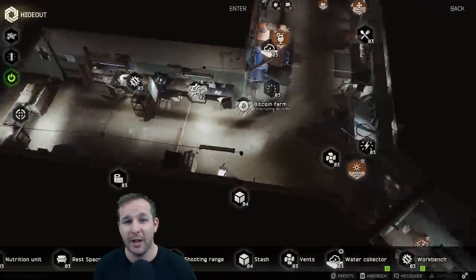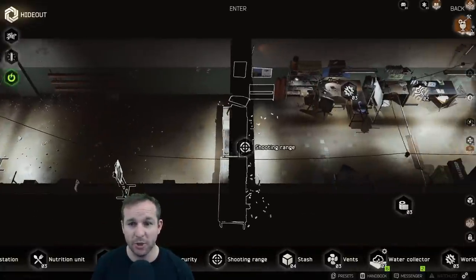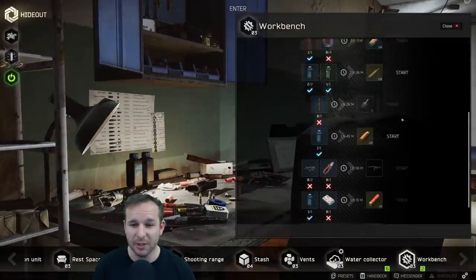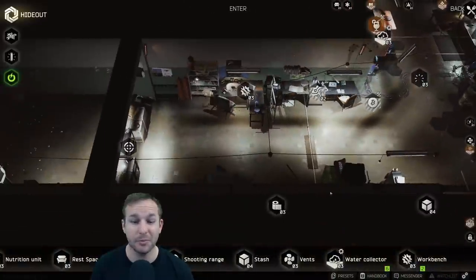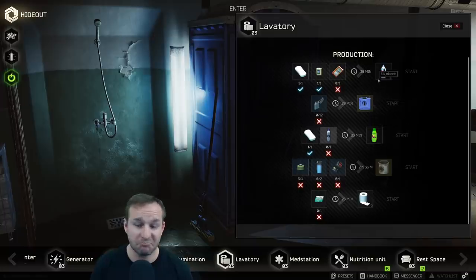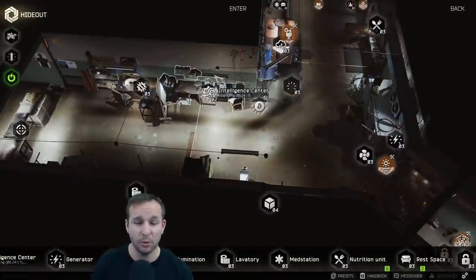A lot of people have been asking me about how it all looks. So you've got the shooting range here — once you get that upgraded, that's all you have to do for it. Workbench level three gives you some crafting options you can use. I didn't think many of these were that valid, but I might be wrong. Laboratory level three also gives you some crafting options.